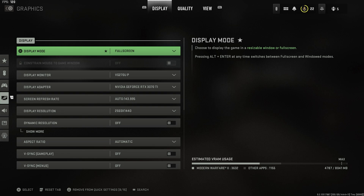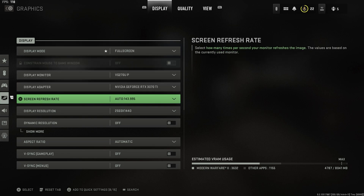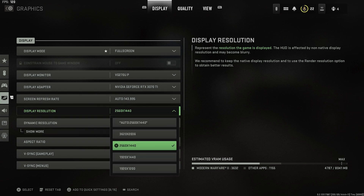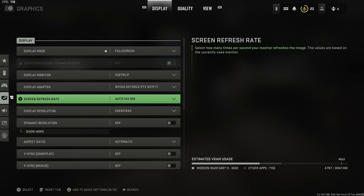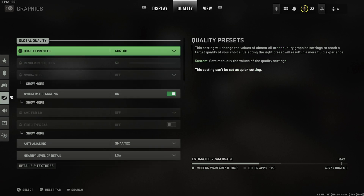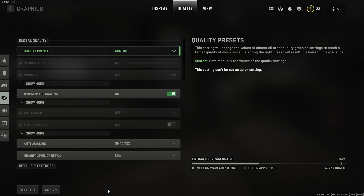Hopping into settings — our display mode is on full screen with 1440p resolution. If you're on 1080p you can actually expect a little boost. Refresh rate is at my monitor's max, 144Hz. Moving over to quality — a lot of settings videos just put everything on low, show you 500 FPS on all-very-low settings and call it the best. What we do here is find the best quality and performance without sacrificing a ton of visual appeal. You want the game to look and feel smooth, not just feel smooth.